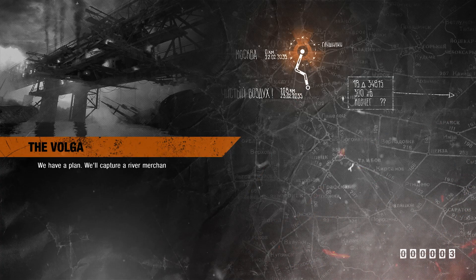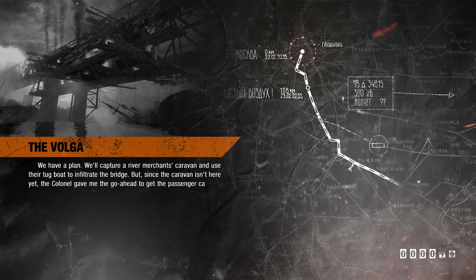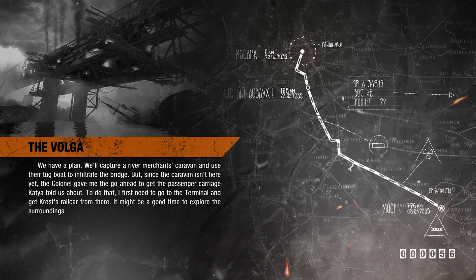We have a plan. We'll capture a river merchant's caravan and use their tugboat to infiltrate the bridge, but since the caravan isn't here yet, the colonel gave me the go-ahead to get the passenger carriage Katya told us about. To do that, I first need to go to the terminal and get Crest's rail car from there. It might be a good time to explore the surroundings.